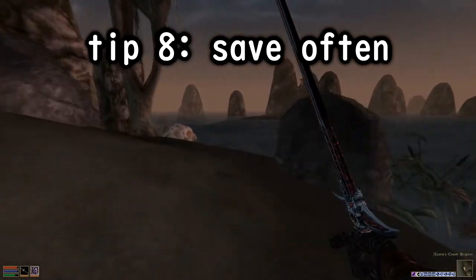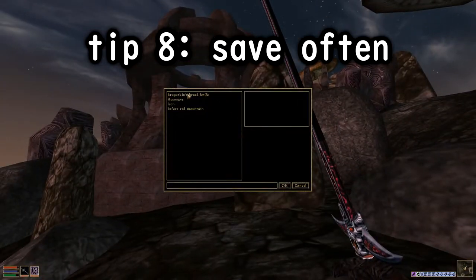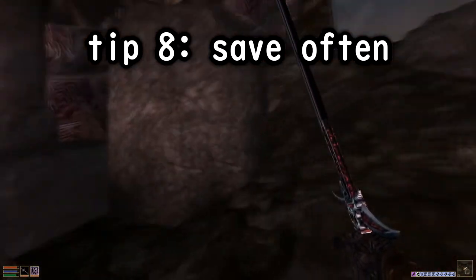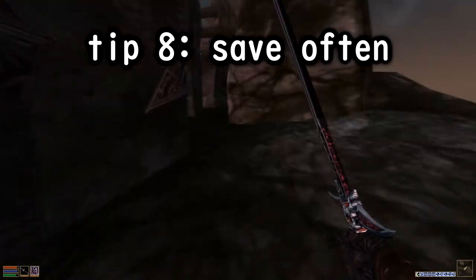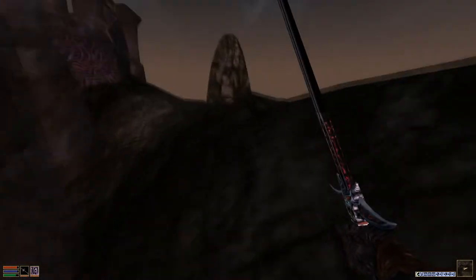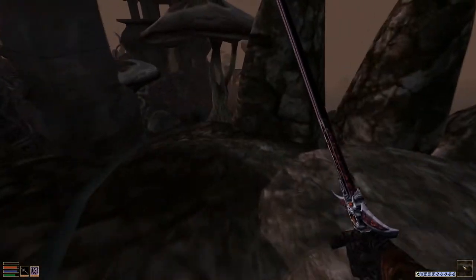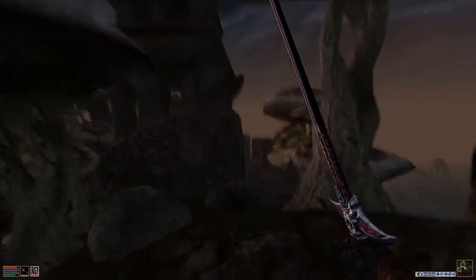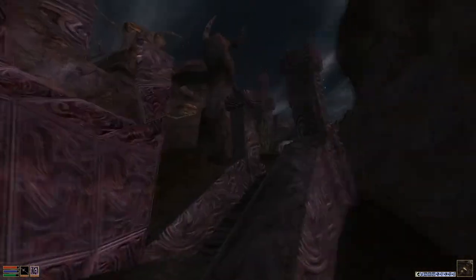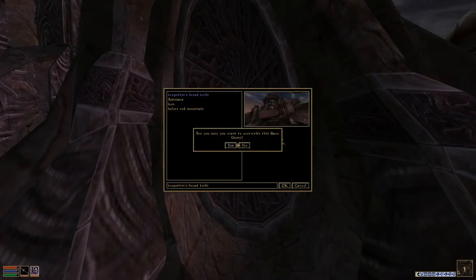And finally, 8. Save often. This is the most useful tip I can think of for cowards and noobs, or for anyone less familiar with games that don't autosave every 5 minutes. Morrowind does autosave when you rest, but it's surprising how long you go without resting in this game. So save a lot. Save multiple paths for your character to go down. If you're ever feeling brave, save your game. Save scumming isn't that scummy — a little cowardly, maybe. But there's nothing wrong with privately being a big scaredy cat.